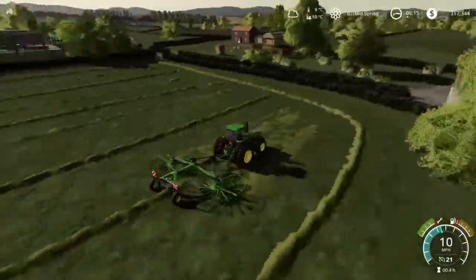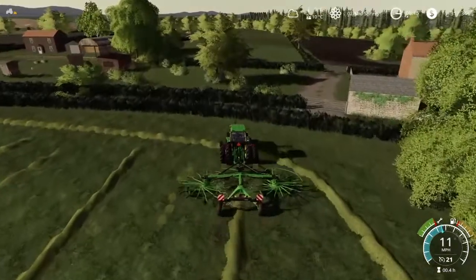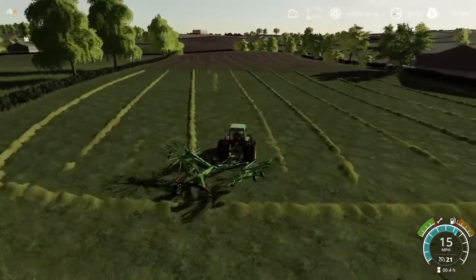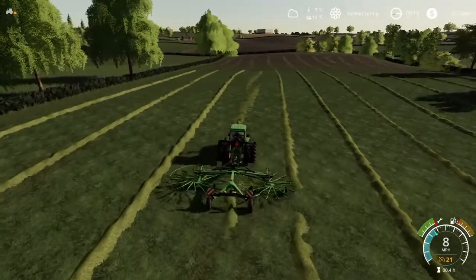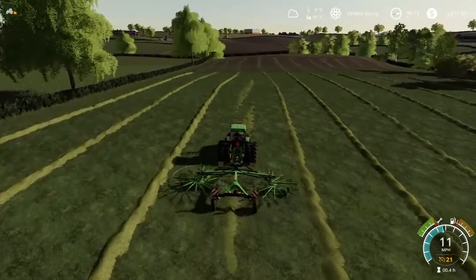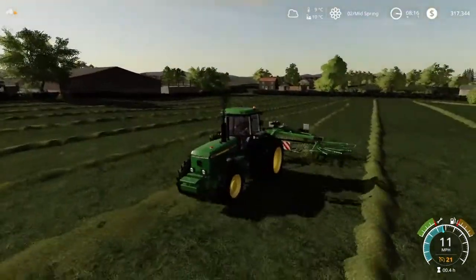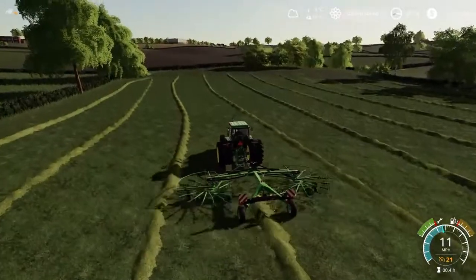We're back — this little bit here and a little bit down there is the last piece, and then we'll be using that little Lindner. I have no idea what that's like, but we'll soon find out. Let's just go down here and get this little bit. And I think that should be all of it windrowed. I really do like this setup — this John Deere on the windrower, really nice.